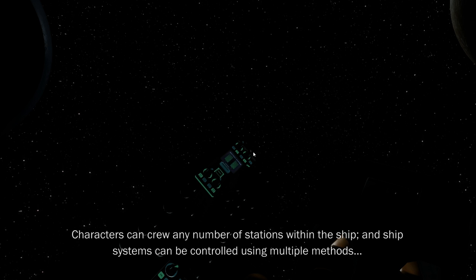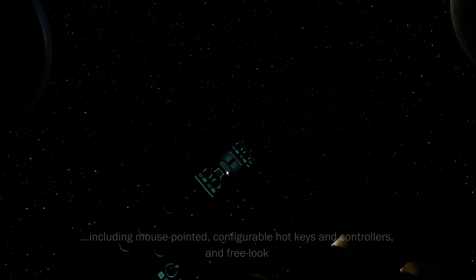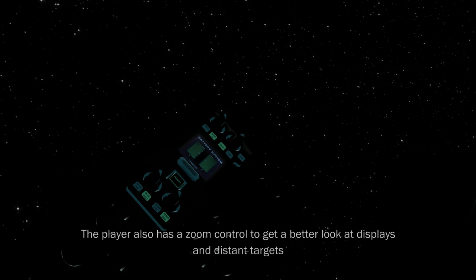Characters can crew any number of stations within the ship, and ship systems can be controlled using multiple methods including mouse point, configurable hotkeys, controllers, and free look. The player also has a zoom control to get a better look at displays and distant targets.